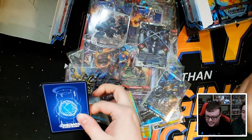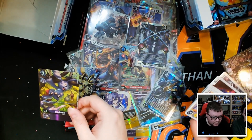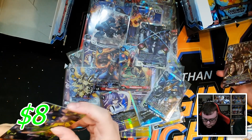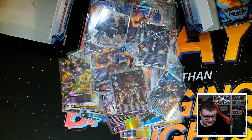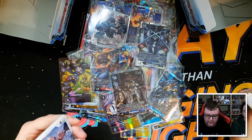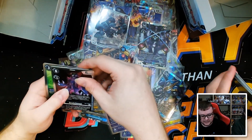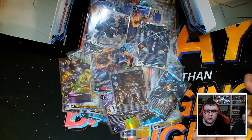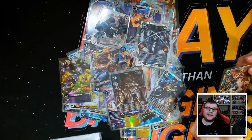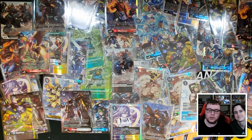Final pack — do we have gold? We do not. Campaign rare Gazimon and an alt art Bagramon on wifey's side — very nice. Two packs left total, and it's not in this one. We have a Taiga, and it is not in the last one either — there's a Shoutmon Cross Seven. No gold unfortunately in this opening, but that's how it goes sometimes. Thank you everyone so much for watching this half case opening of Dimensional Phase — we'll see you in the next one!